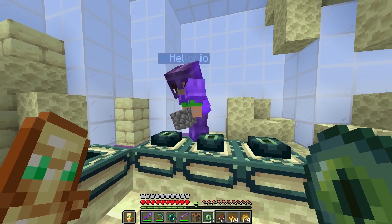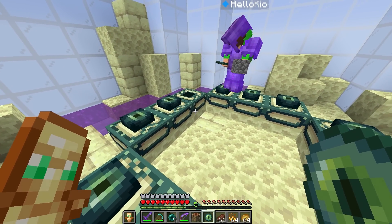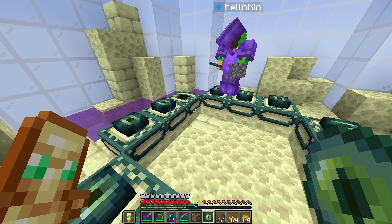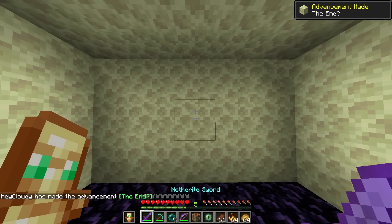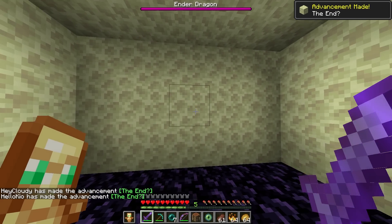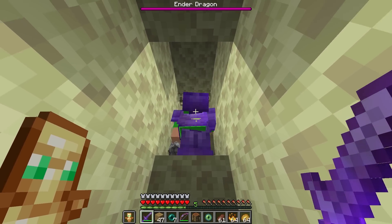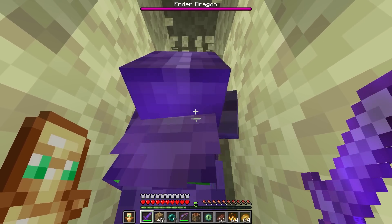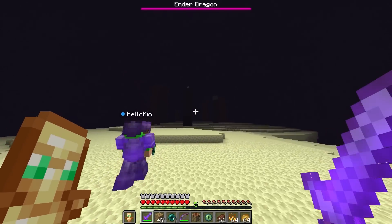Let's go ahead and put these in here. And with that, we have 13 eyes of ender and we can start putting them in the portal. Oh, this is so awesome! And Kyo, I'm gonna let you do the last one. You're so nice, thank you so much. I'm gonna place it in three, two, one — boom! Oh my gosh, I'll beat you there. That was so unfair — but I guess you got me. All right, time to build out. Mr. Ender Dragon, we're coming for you! I can't wait to beat the ender dragon, Kyo. This has been so much fun. And there's the dragon — let's go!